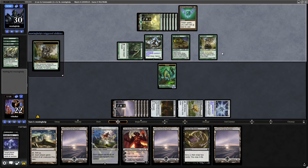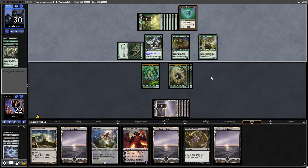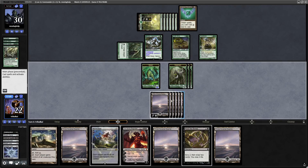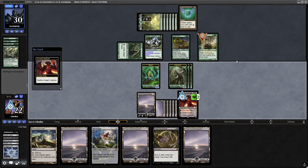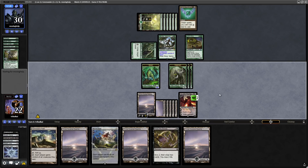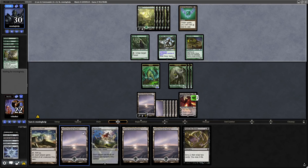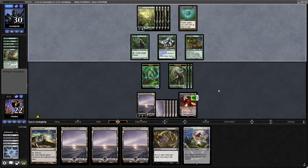Okay, getting into a Terastodon, giving us a bunch more blockers here. So they're just giving us a bunch of time to deal with things, and we keep getting into lands. Let's go for Ob Nixilis then, and we will kill off the Terastodon and continue to hold back blockers. We don't mind taking our time in this deck at all.